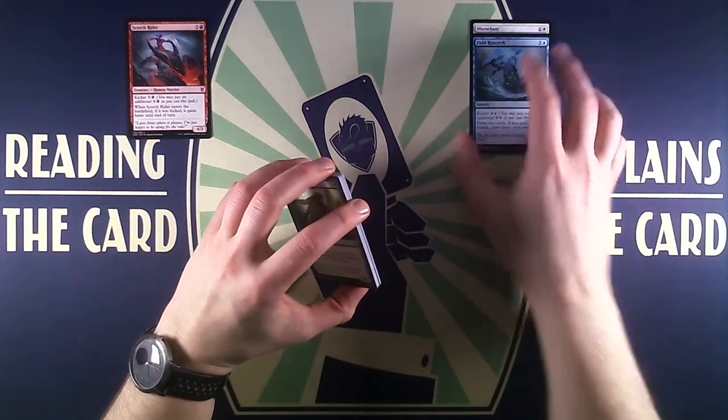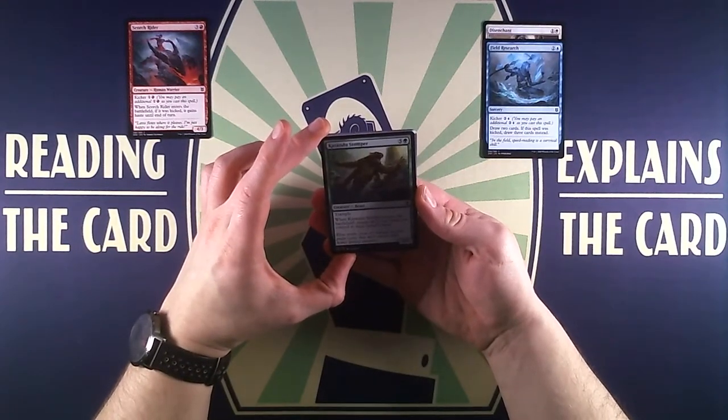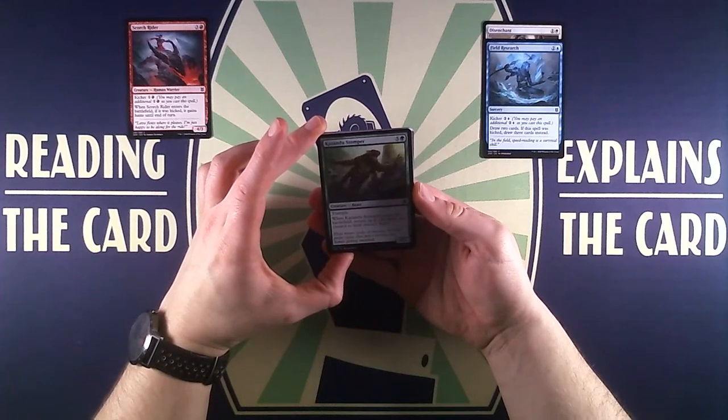Our first card is Disenchant, an instant that destroys target artifact or enchantment. It's kind of narrow, so it's probably a card we use as a filler.